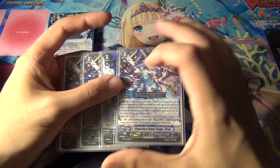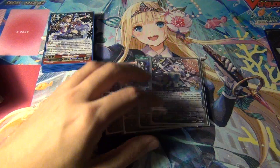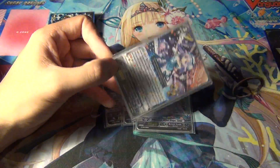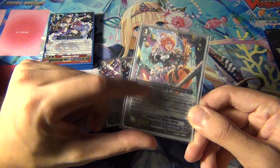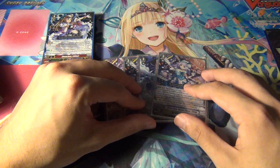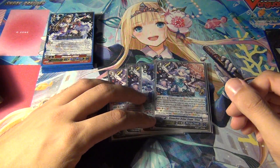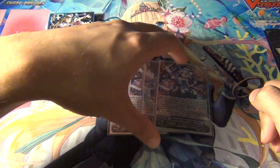She does have an on-stride skill as well. I find it interesting — none of the cards in this trial deck have the Harmony skill, which is the keyword for the clan. It seems like either Bushiroad is moving the game away from keywords because it complicates the game, or they're just not using keywords for a while.